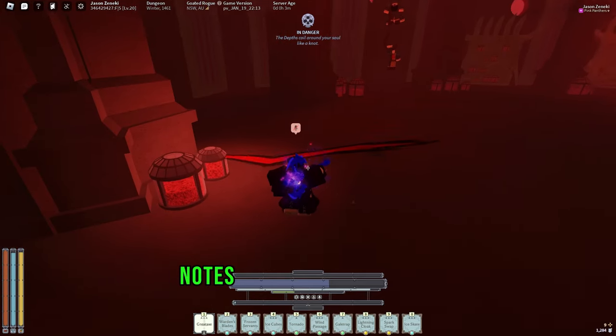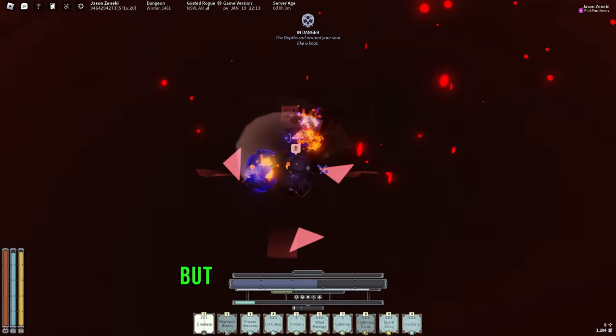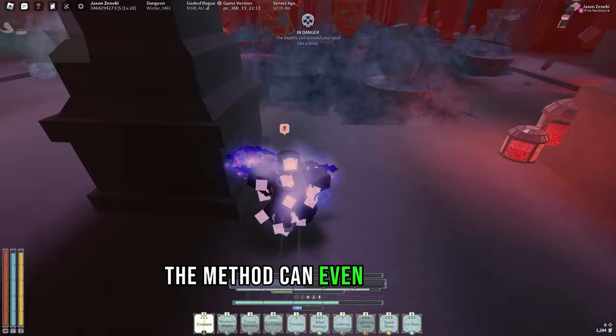Notes are one of the most valuable resources in Deep Boken. They're used in upgrading mantras, trading, upgrading your guild base, but most importantly for acquiring more bank slots. With the method I'll showcase in today's video, I'm easily earning over 50,000 per hour, but the method can even go up to 80,000 per hour.